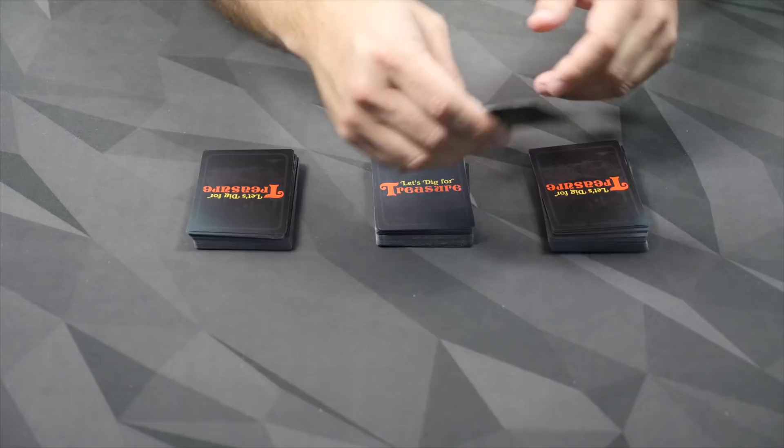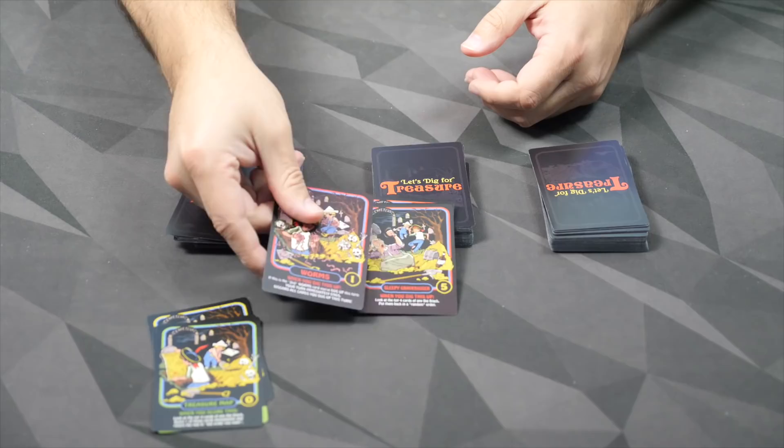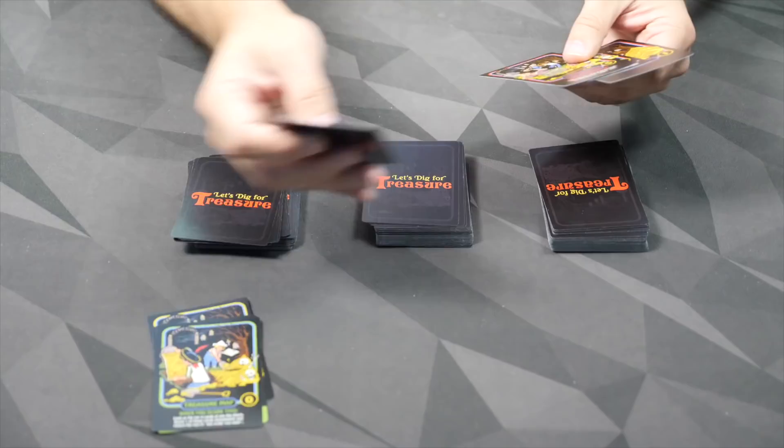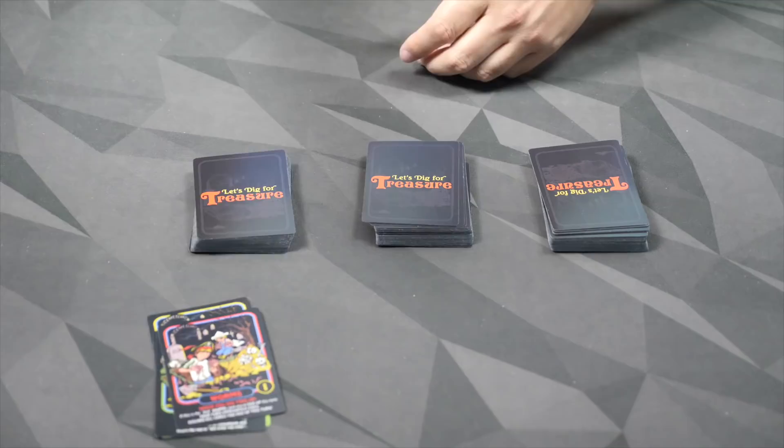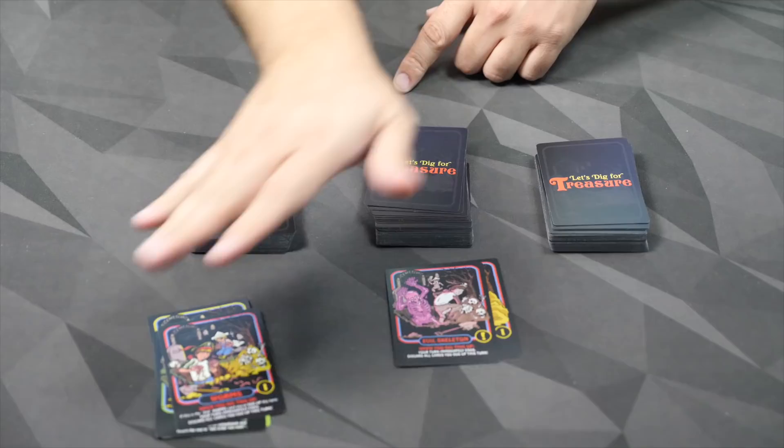Once I bank this, I'll deal with the Treasure Map. I look at the top four cards: dirt, worms, sleepy grave digger, and worms again. Those are not great — I'll just take the worms and bank that. The rest go back to the top of the pile in any order. Next player goes. They start flipping — dirt, just one point — then an evil skeleton. When you dig this up, you're done: discard all of those cards, you get to keep none of them, and the next player goes.